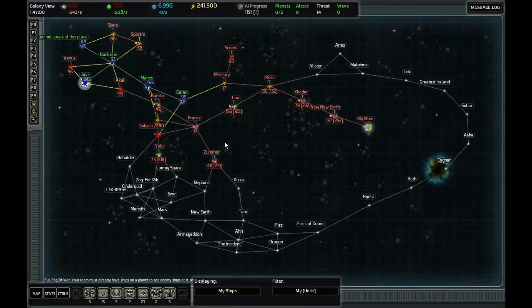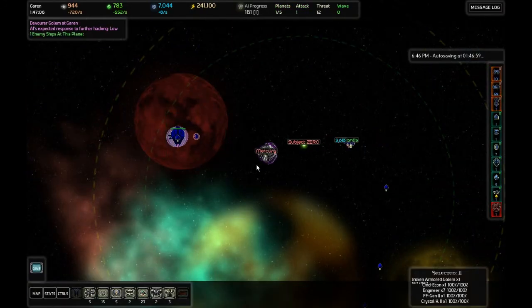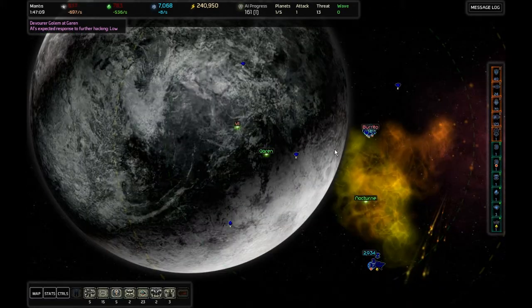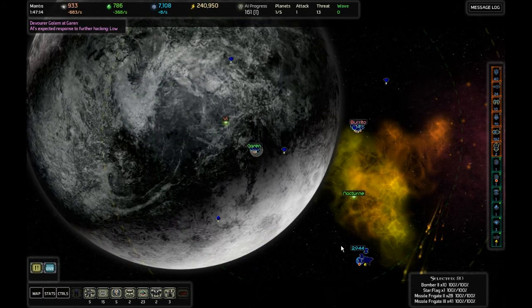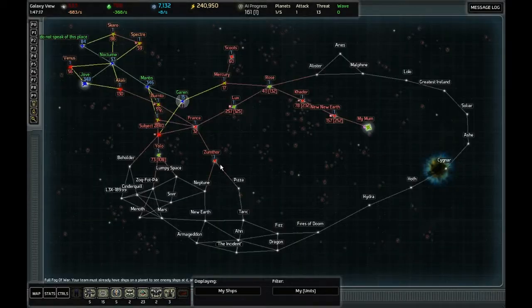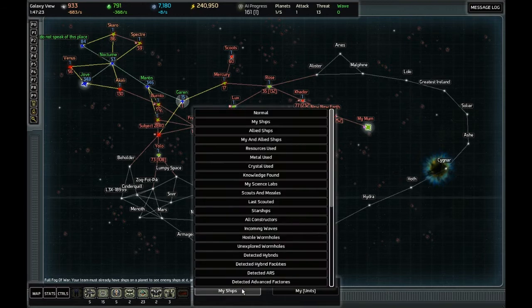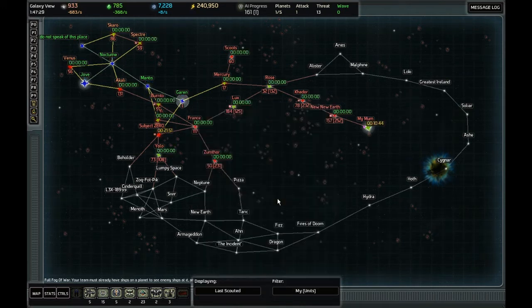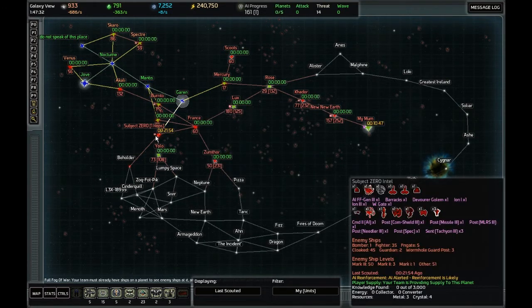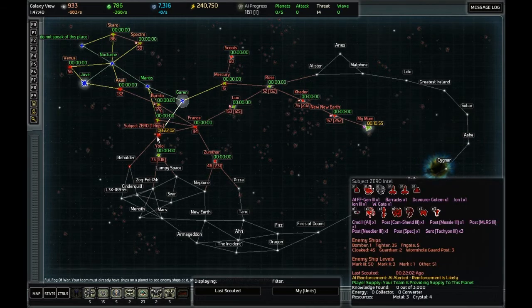Which doesn't help our struggling economy. I'd love to attack Mercury but it's coming back — the Devourer Golem is coming back. Stay away from it, guys. It's going to Subject Zero — well, that's alright. We don't have any scouts there at the moment. Last scouted — we need one in Subject Zero before we go much further that way.